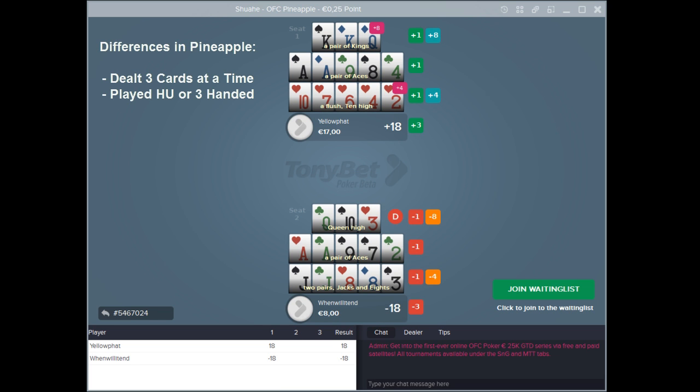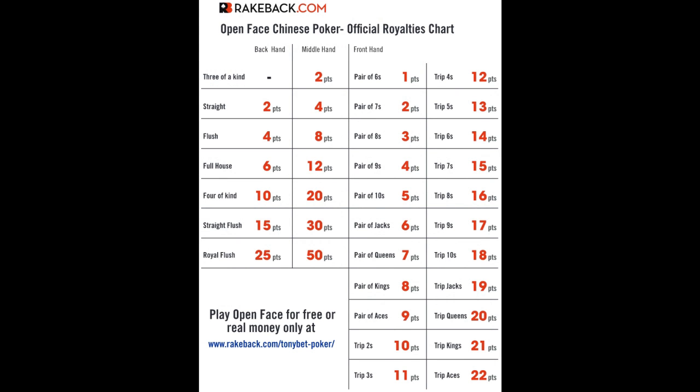C1 wins six points for scooping, eight points in royalties for his kings up front, and four points in royalties for his flush in the back. Also linked in the description is the royalties chart for the back hand, middle hand, and front hand.